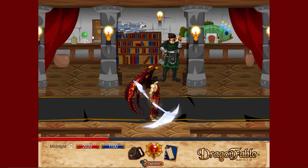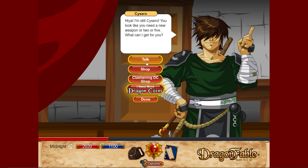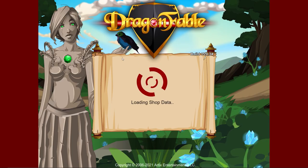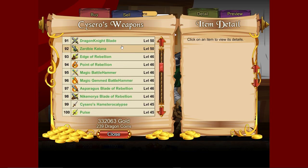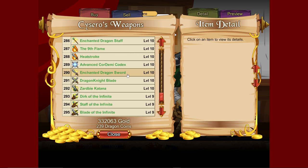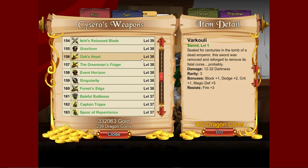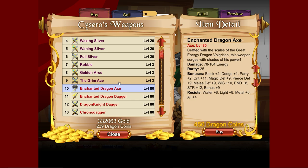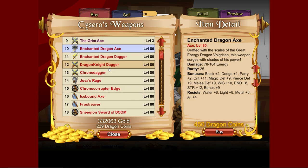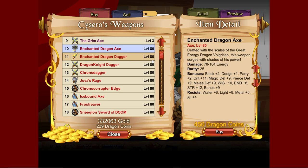Next, weapons sold by Cicero cost dragon coins, but if you have them they're definitely worth checking out. The shop covers all the way from level 1 to level 80 — maximum level weapons — with a lot of variety. So if you need anything in particular you can rely on finding it here, and the level 80 weapons look pretty cool too.